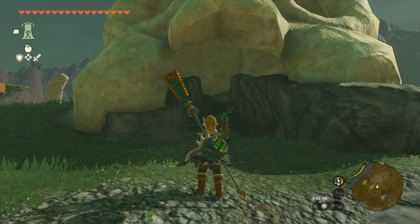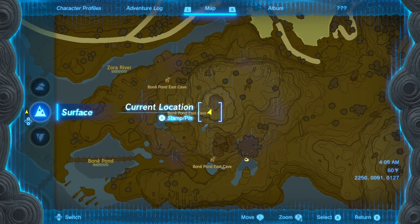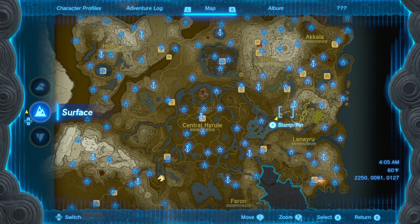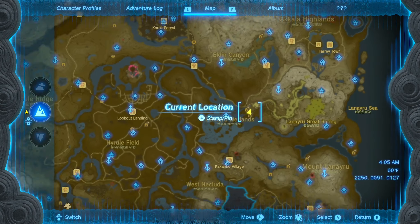Hey, what's up guys? Today I want to show you the location of the Malwijk Shrine. This shrine is going to be located near the right side of the map, next to Upland Zorara Skyview Tower.